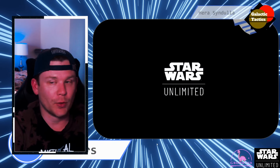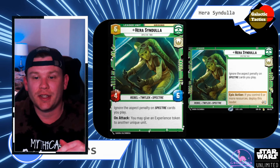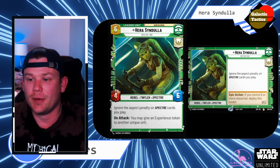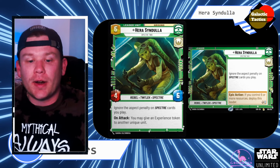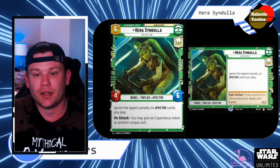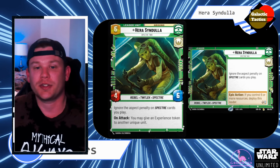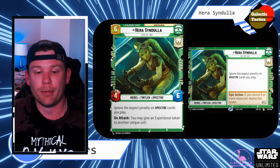The main leader for this deck is definitely going to be Hera Syndulla — she kind of holds it all together so you can play all the Spectres. She's a 6-4-6. While she's in the leader zone, her ability is to ignore all aspect penalties on Spectre cards you play. We've included all the Spectre cards — there's only a handful, I think six or seven. What we're really building around is when you deploy her for those six resources. She comes out as a 4-6, Rebel Twi'lek Spectre. You're still ignoring the aspect penalty, but on attack you may give an experience token to another unique unit — so that's all of your named units. This is going to be very unit-heavy so we can get those experience tokens and really buff up all of our units.